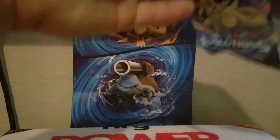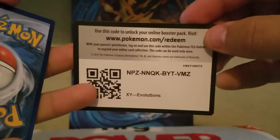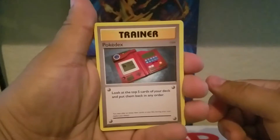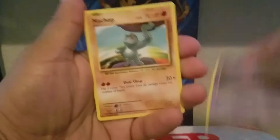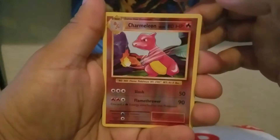Charizard out of a Charizard pack! You guys can have this code — if you're the lucky guy or girl that got to redeem it, make sure you comment down below what you got. I've never redeemed one of these codes; I'm just curious, maybe I'll get into the online TCG. Pokédex, Polywhirl, Full Heal, Nidoran, Machop, Growlithe, Pikachu, Psychic Energy, reverse holo Tauros, and our rare is a non-holo Electrode.